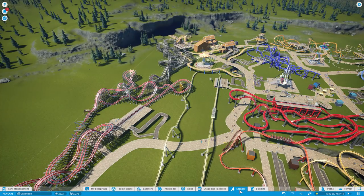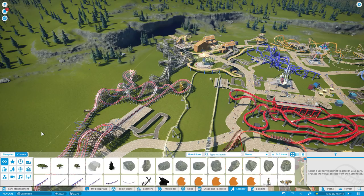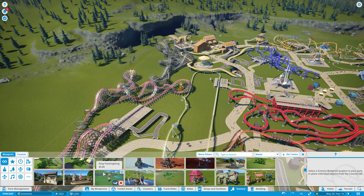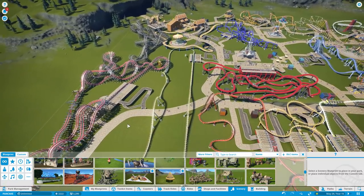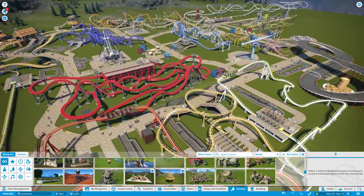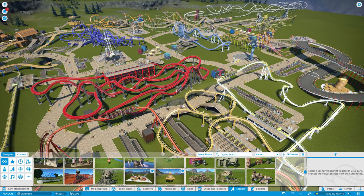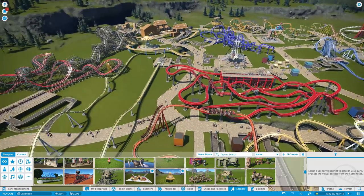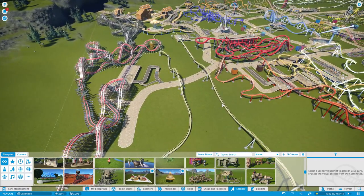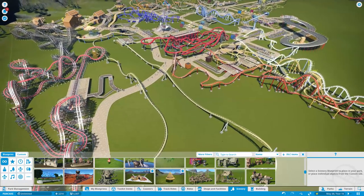New scenery! First thing I saw was a statue — a Toadlet25 statue. It's a toad and it's an archway with a sign you can customize. The problem is it was made with DLC scenery and I don't have any DLCs. I don't like the way Planet Coaster does their DLCs, so I can't see me buying them ever. I have 275 hours in this game and not a single DLC. So if you want to make me stuff, keep that in mind.